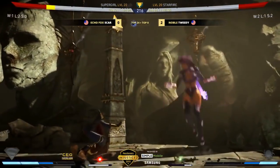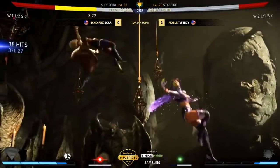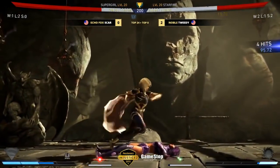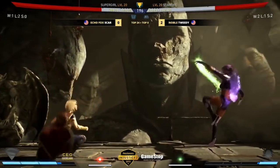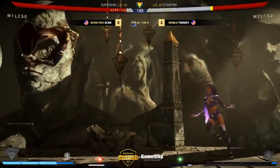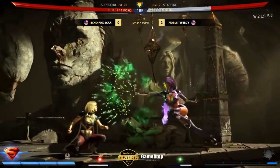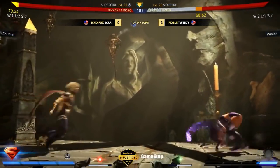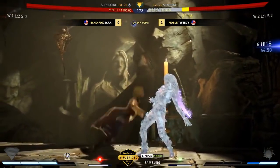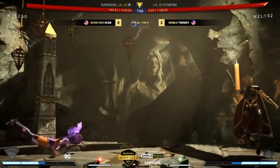Scar's playing it very patiently, not trying to initiate any kind of zoning game himself. Cashing in lots of stuff, especially with this background bounce — so much damage here right in Scar's space and Scar just wakes up through it. Gets the overhead but very little damage — he had bar. That should have been a background bounce. Wow, what a whiff punish — and that's match point now for Tweety. Right there, Tweety understanding how far Supergirl's back-forward air dash brings her right outside that range.